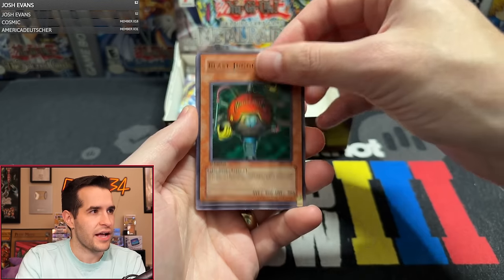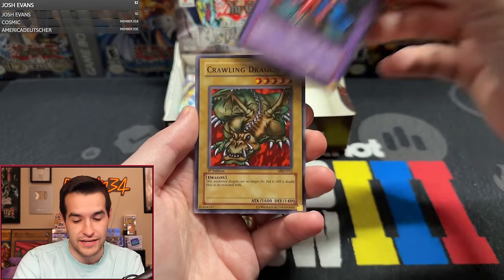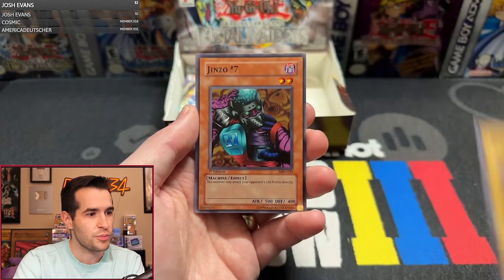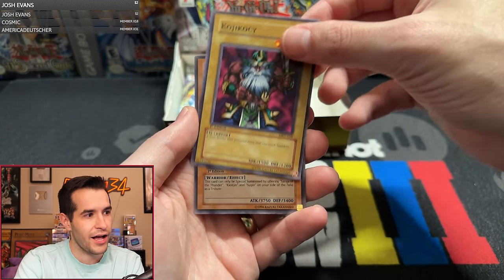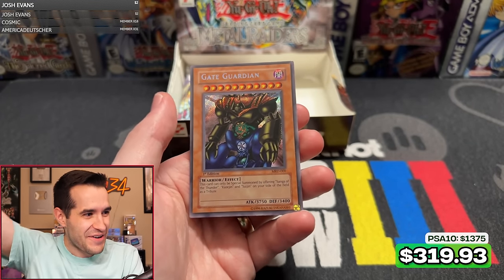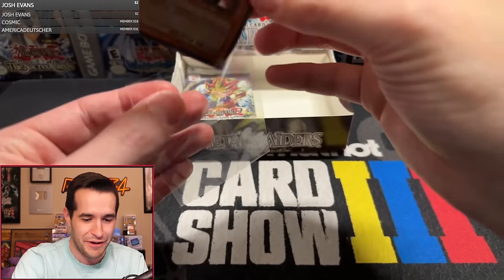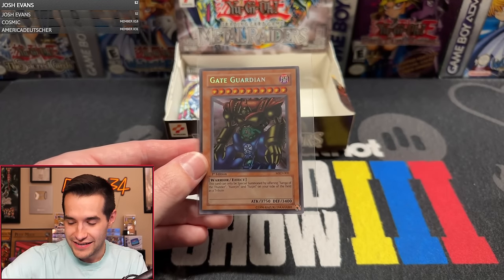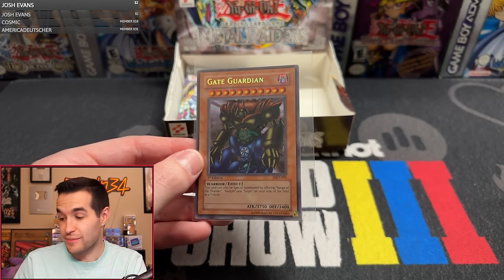Pack 19. Blast Juggler, Dark Crisis purchase William — very nice, we're almost sold out of Dark Crisis. Labyrinth of Nightmare, Crawling Dragon, Launcher Spider, Genzo Number Seven, Deep Sea Shark, Kojikazi — and oh! The Gate Guardian! Secret Rare! There it is. Secret Rare, guys — we're two out of three. Gate Guardian has been pulled. That is insane! Heck of a pull, Secret Rare — best pull of the stream so far. Absolutely awesome, guys.